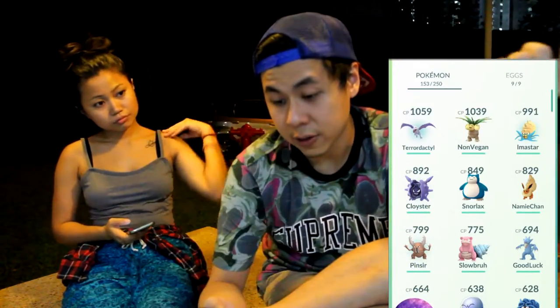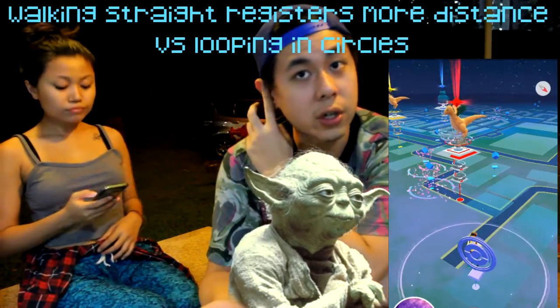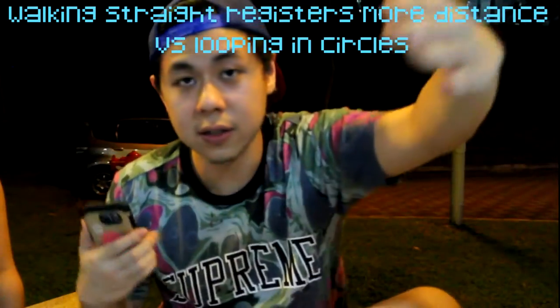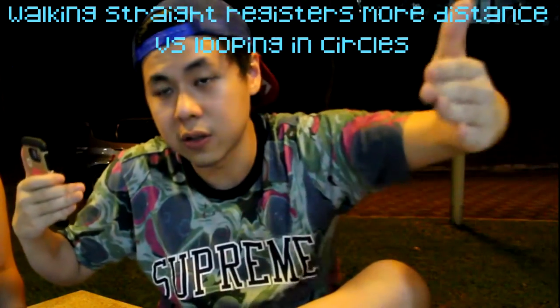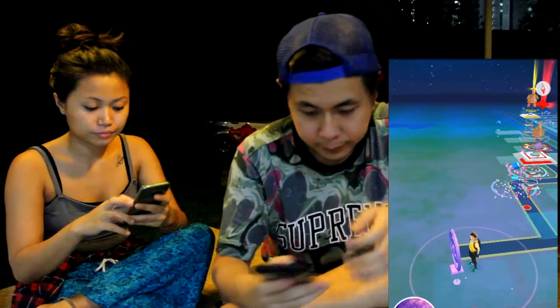Focus on leveling up your trainer until about level 20 — that's kind of all you should do. Don't spend your Stardust. For egg hatching, keep walking straight because the GPS checks your location every minute. If you walk straight, it maximizes the distance recorded. Instead of walking in a circle and ending up back at the same spot, walking straight gives you maximum egg hatching efficiency.